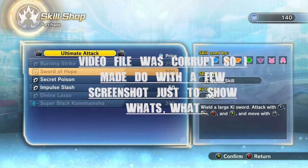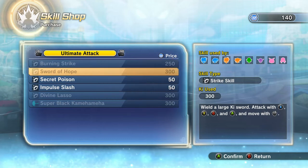Hey, what is up YouTube, it is your boy JoeCreate50X and I have some new information for you guys today. A lot of people are wondering how do you get some of the new attacks such as Burning Slash, Burning Strike, Sword of Hope from Trunks, and even Divine Leso and Super Black Kamehameha. There are multiple ways to get some of the other attacks — all Merged Zamasu attacks will be available through missions, but these other attacks you actually have to buy from the TP Metal Shop.